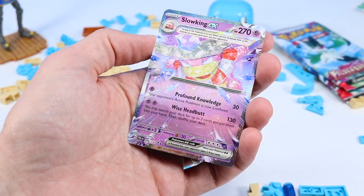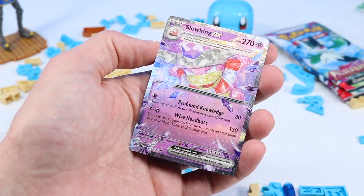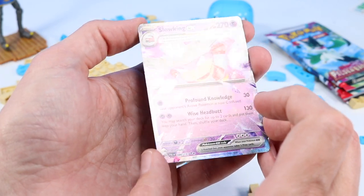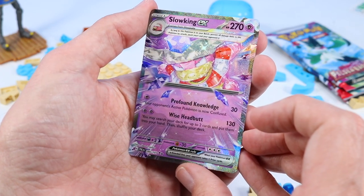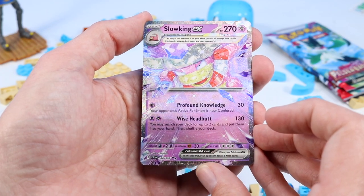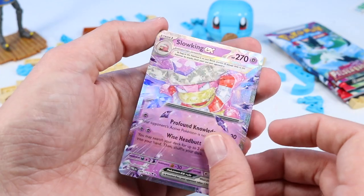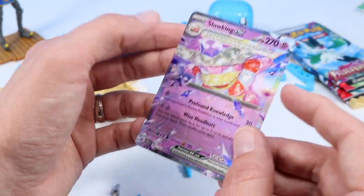And a Slowking EX. Look at that — our first EX card of the day. It's just shattering out of the card. This may be the best card of today. I love Slowpokes, so this one's pretty fun. Profound Knowledge and Wise Headbutt — some of the powers of this one. Psychic Purple. Way cool card. Probably the best card of the day. Very nice card art. I'm liking Paldea Evolved today.